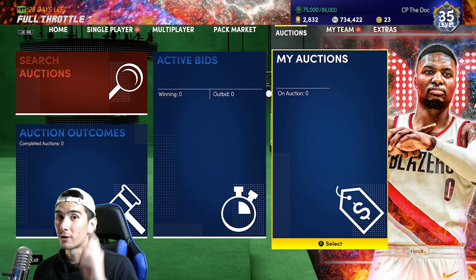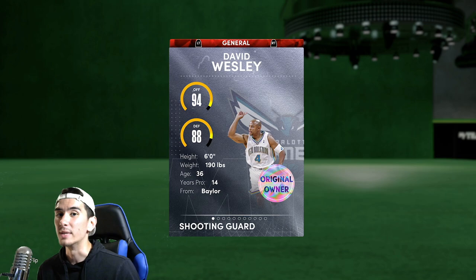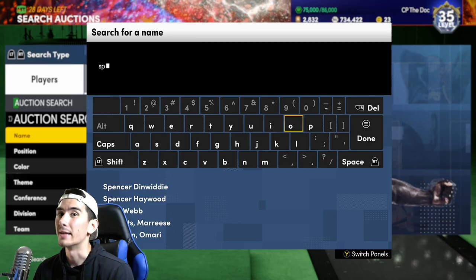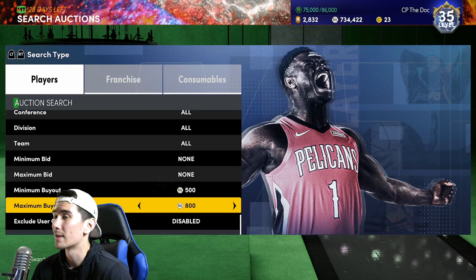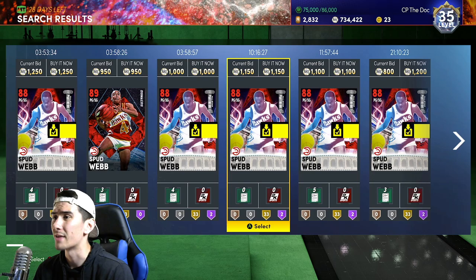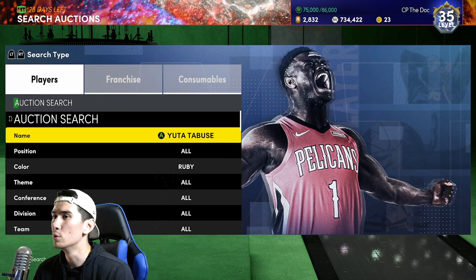For this strategy, you're gonna need a little bit of MT — emphasis on a little bit of MT. Since David Wesley is six feet tall, you need to buy two players on the auction house who are shorter than he is. The first player that comes to mind is Spud Webb. Ruby Spud Webb — you can buy him for less than 1,000 MT. He is 5'7". Spud Webb is one option.